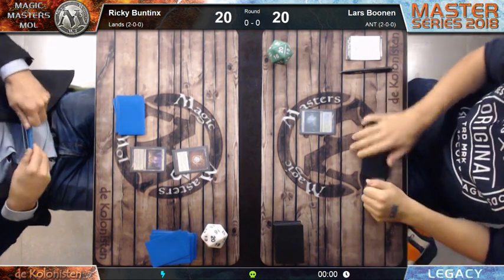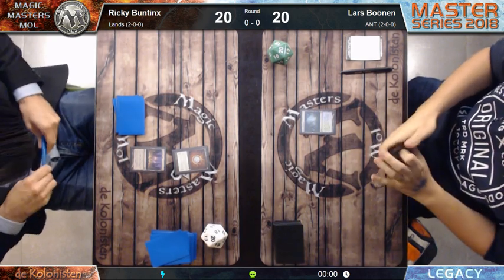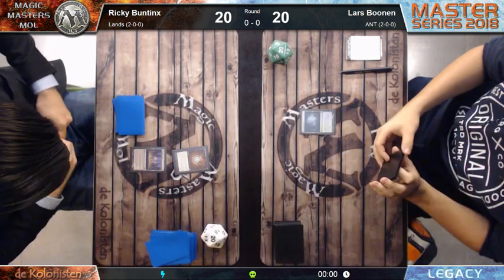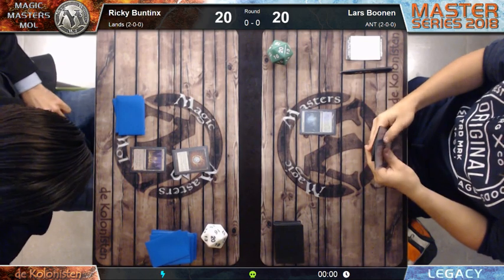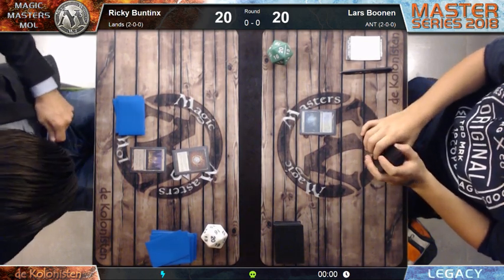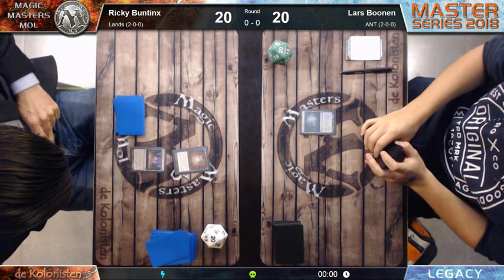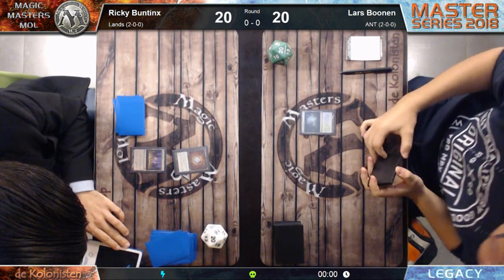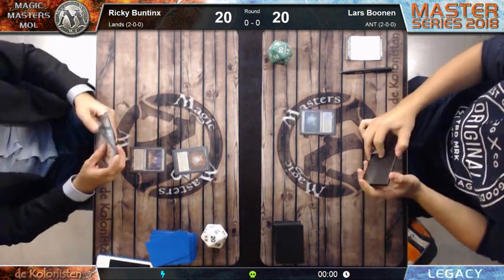The idea of Lands is to create a Marit Lage token. You copy the Dark Depths with Thespian Stage, then sacrifice the original Dark Depths because of the legend rule. Then the Thespian Stage has no counters on it, and you get a 20/20 Marit Lage token with flying. You can attack your opponent in one swing for lethal.